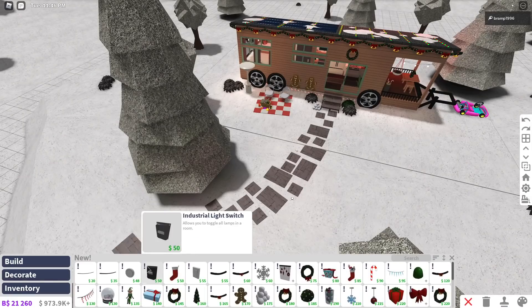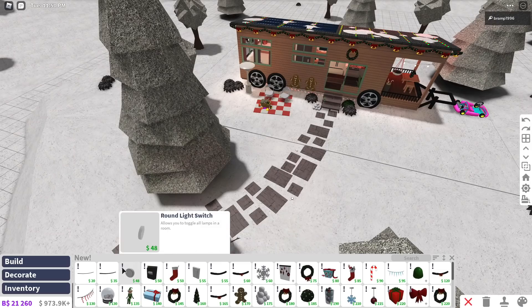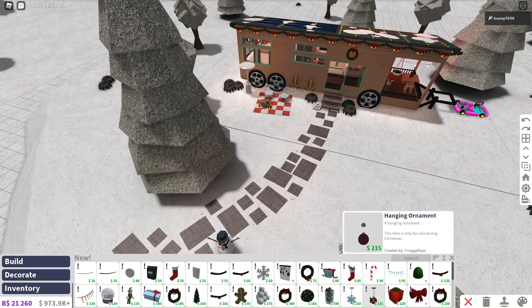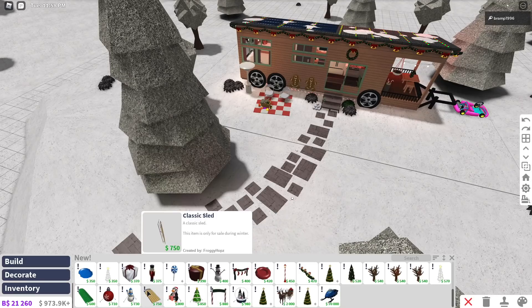Now another tip I wanted to give you. As you can see, some items have this — 'item is only for sale during Christmas.' The ropes don't have it, so that means that they will stay. Same with some other things. So 'this item is only available during Christmas' is where you can see what kind of stuff will disappear.